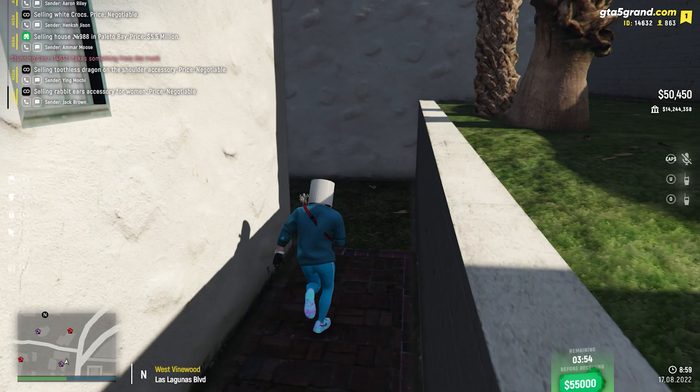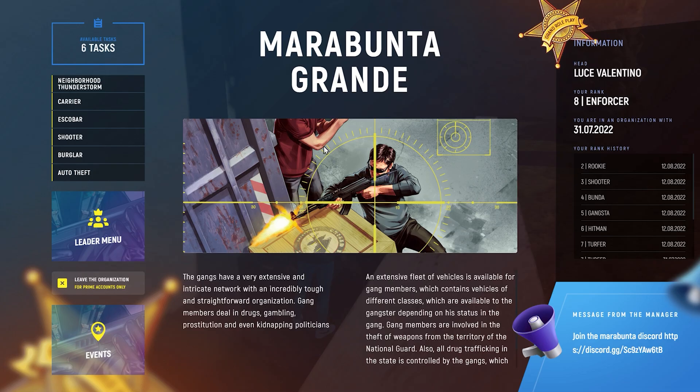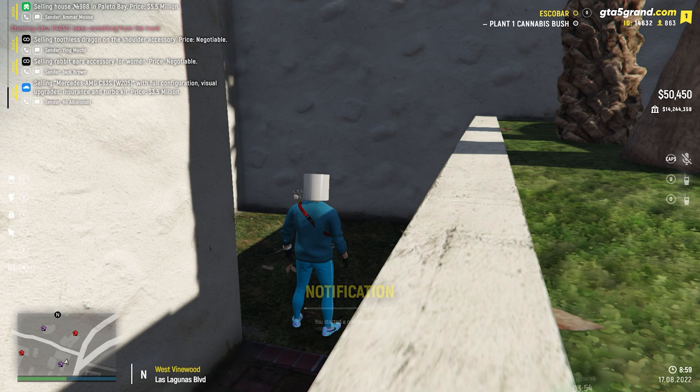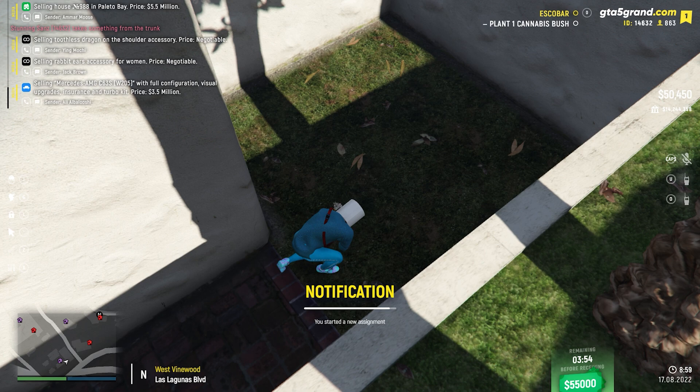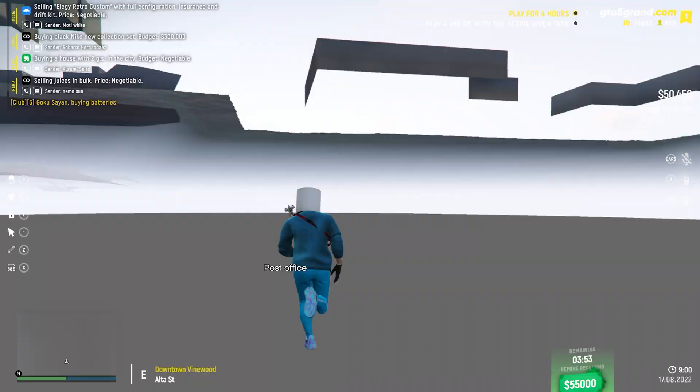You can sell this weed in the black market — it is illegal, so not in the regular market. Before planting, if you're in a gang, you need to activate the Escoba task in your organization, then plant it. After planting, you will immediately get 7k into your wallet.